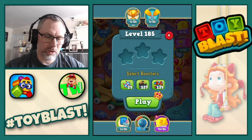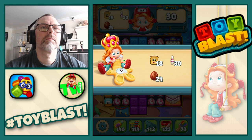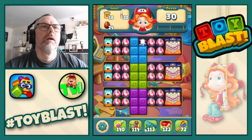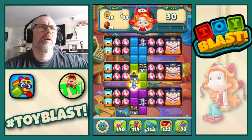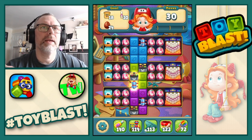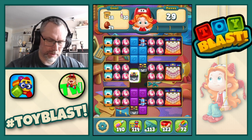We now move on to 185. We're going to need toast, a pin, bowling pins, and eggs. Let's do the combo.